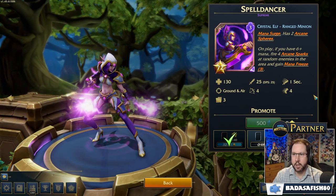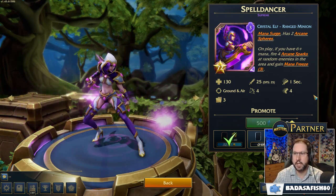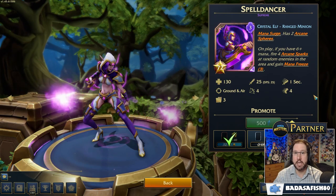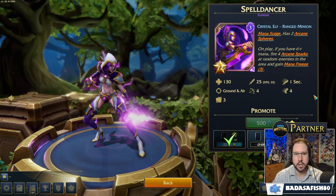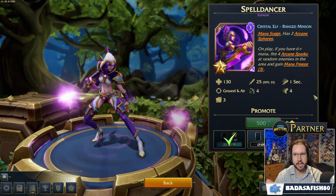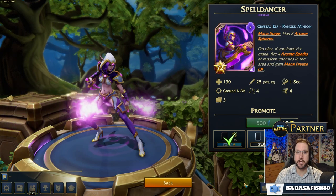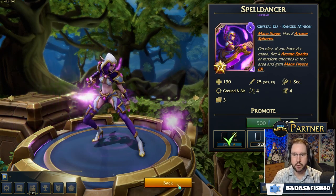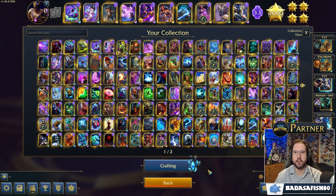Those Sparks will not hit face, and I'm not 100% sure if they will hit buildings or not — perhaps someone in the comments can confirm. It does say 'random enemies' and I'm not entirely sure what that refers to specifically. So those are the two new cards. They have on-play mechanics where you can choose which variant you want by making sure you're either above or below the six mana Mana Surge threshold. Hopefully that gives people a good understanding of how these two new cards work. Next up, we're going to have a look at them in action.